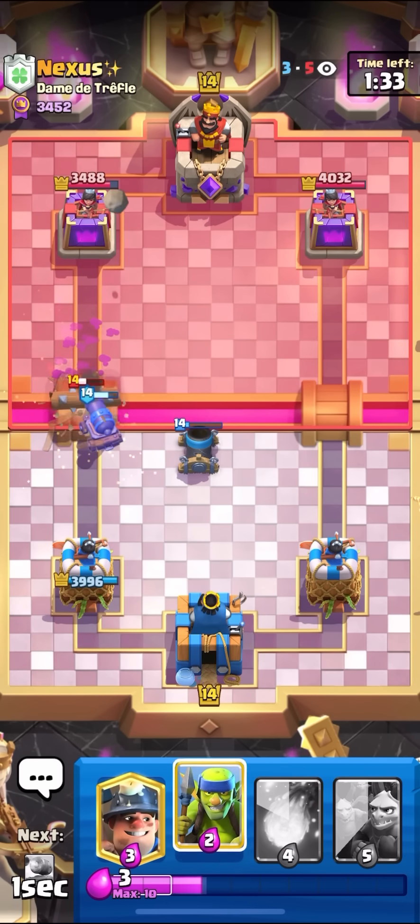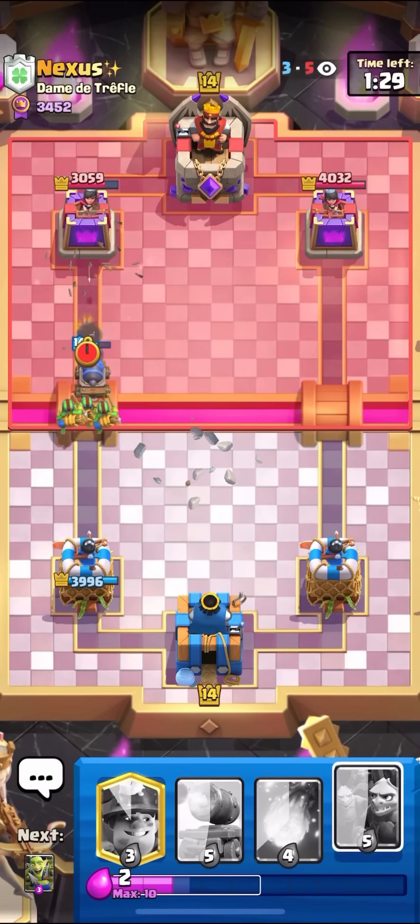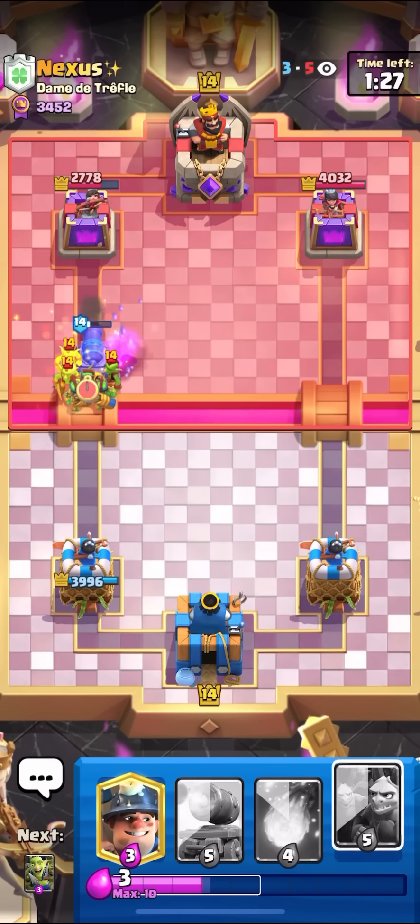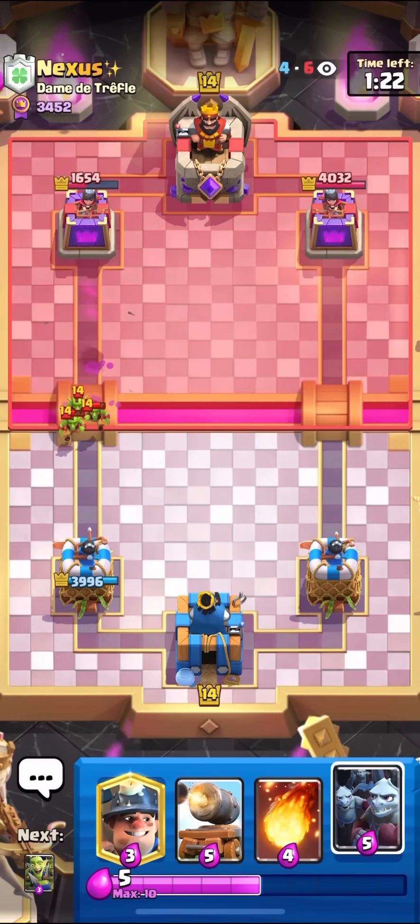He goes for the Bar Barrel — I'll just go for the Log. I'm going to go for my Spear Goblins so he can't E-Spirit it. Nice — that was such a good E-Spirit prediction. Let's go! I already got all this damage — it's pretty much game already. He's already at 1600 health. Another reason I love this deck is because I always get these super nice predictions on people, and usually whenever you predict someone with this deck, it's really bad for them — it's really punishing.